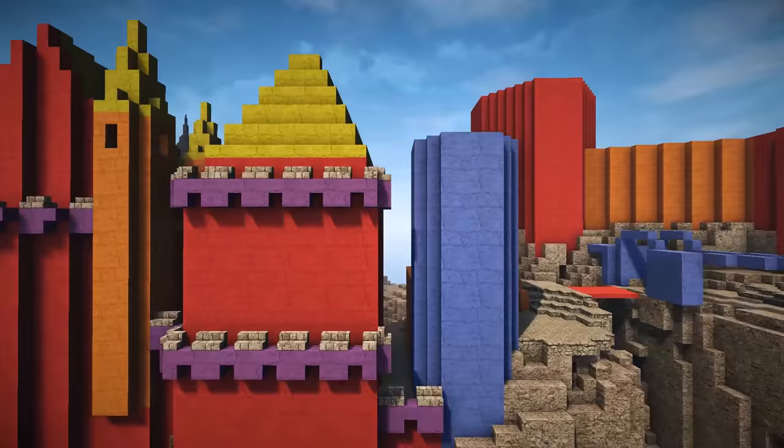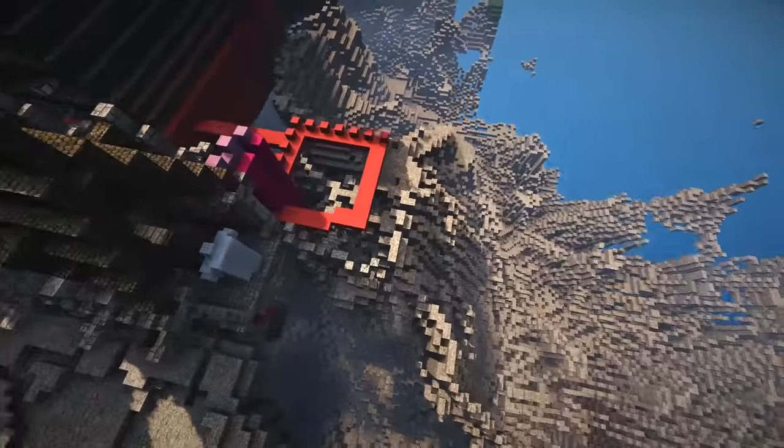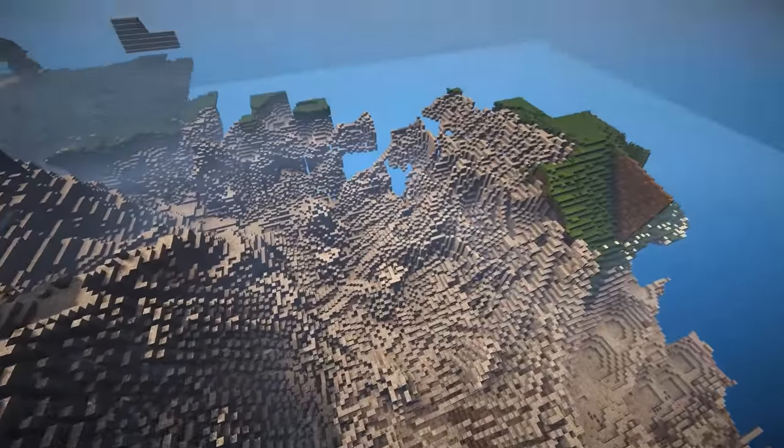We'll probably make a secret — like another way to get down over here on the cliff — but it'll be a really small way to get out. Maybe it'll go through the water, and maybe during low tide it would open up a road to go through the water or something. We'll figure that out later on.